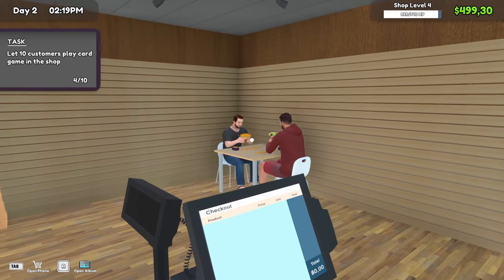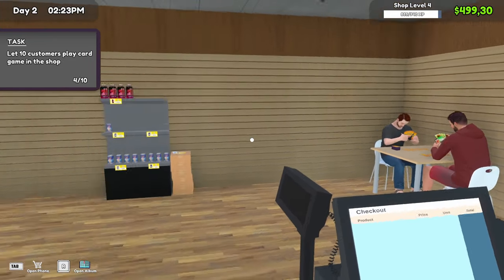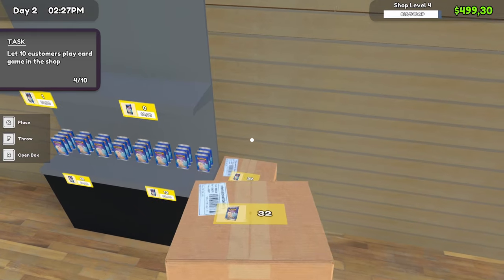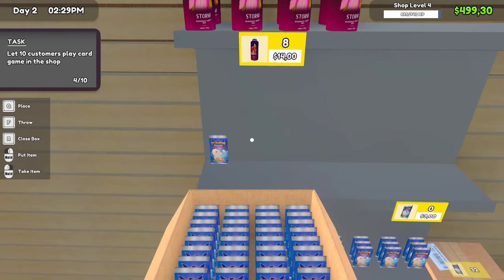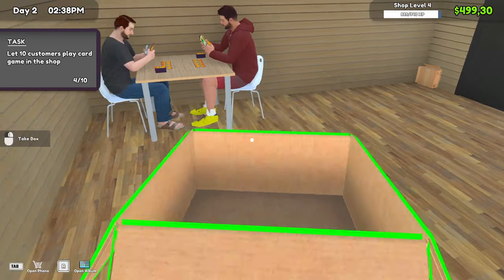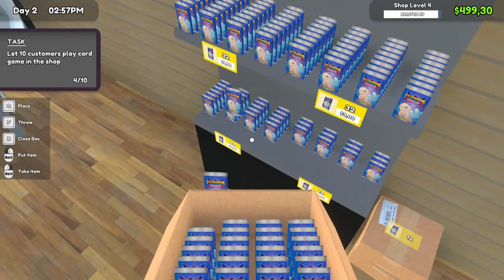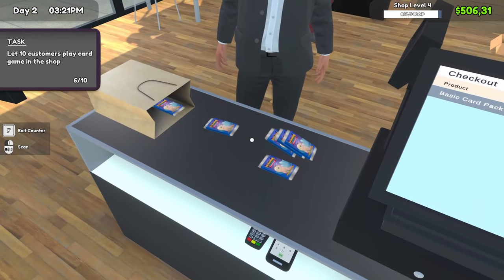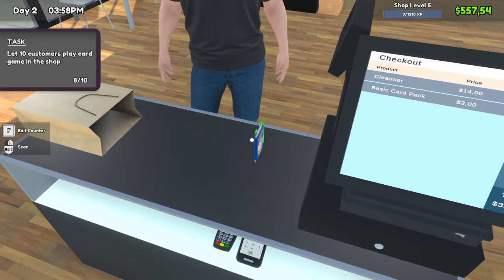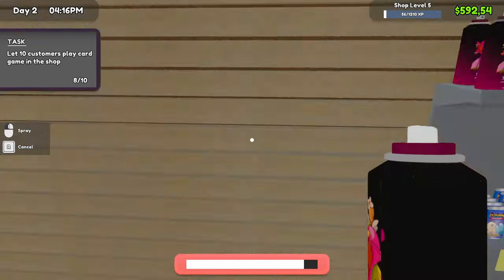Thank you sir, six dollars for you. You guys see what I just pulled there? It came from those cards right there on the shelf — grab yourself some, you could be the next one to get something like that! Anyway, let's stock this up because people have been buying these things like hotcakes.